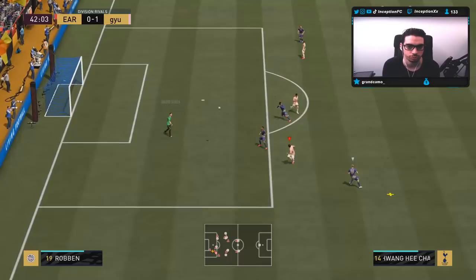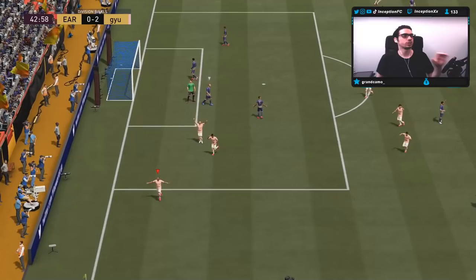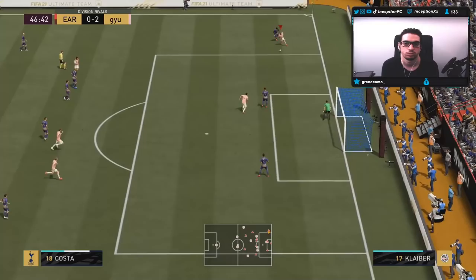Some ridiculous finesse shots from insane angles, a little angled run, a shield touch - beautiful strike. That's what you want to test out: the left stick dribbling going backwards and forward to see how responsive he'll be in those situations. Obviously because he has five-star skills, being able to utilize that to get the scoop turn off is a pretty big deal.